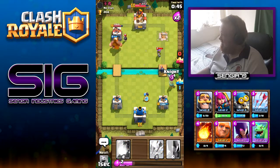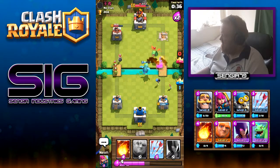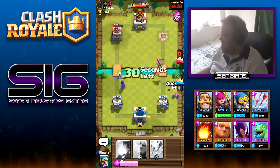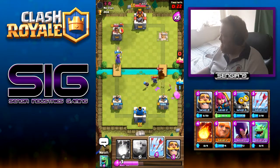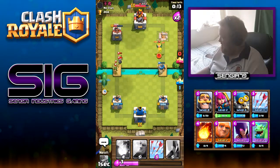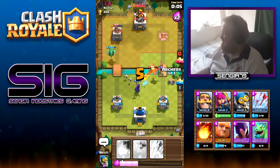Get a Bomber and a Knight down. The Giant does work on the tower; get a Baby Dragon down to help. Get a Witch down to deal with the Goblins. Archers down. This is actually looking a little bit risky now — a Witch is working on that side. Baby Dragon can go down. Get a Witch down — this is going to be a really tough match this month, but we get away with it just.